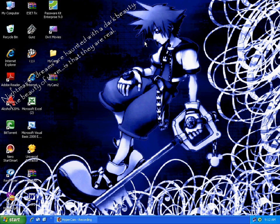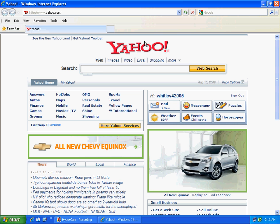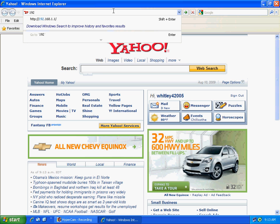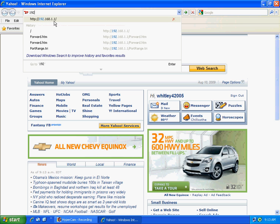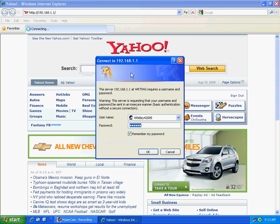Wait for Internet Explorer to load after you click on that. Then click the address bar and type in your router IP address, which is default 192.168.1.1, and press Enter.